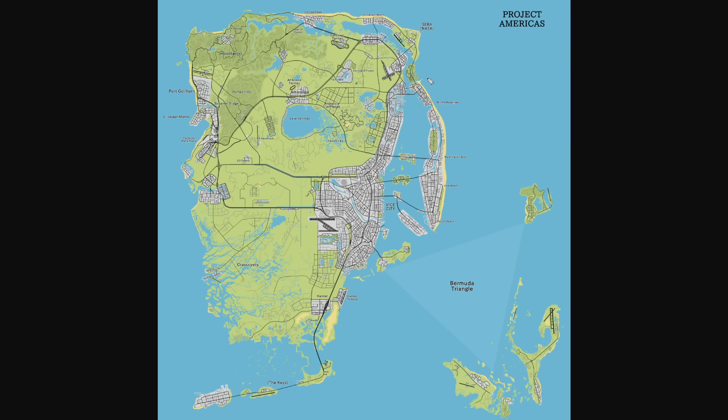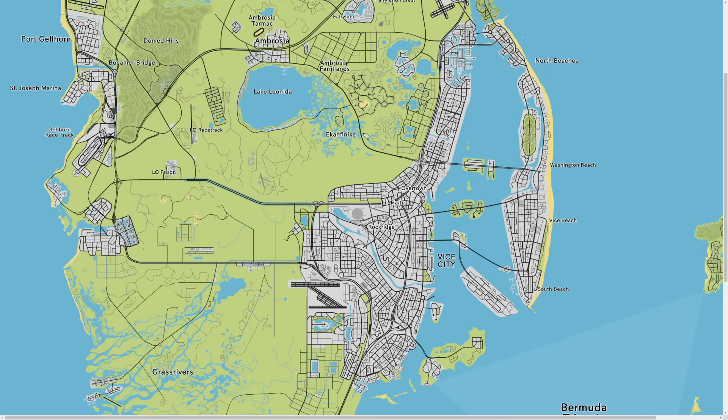Let's start with the city part. Of course we have Vice City, and all the names on this map are based off the leaks - North Beaches, Washington Beach, Overtown, Little Haiti, Rock Ridge, and any other places listed are basically confirmed locations.